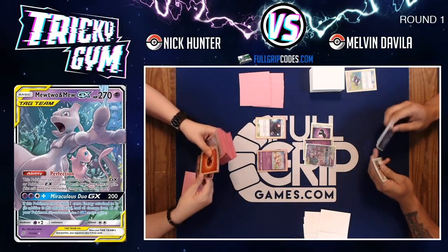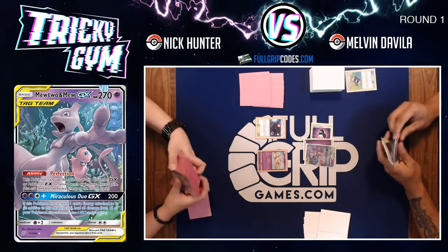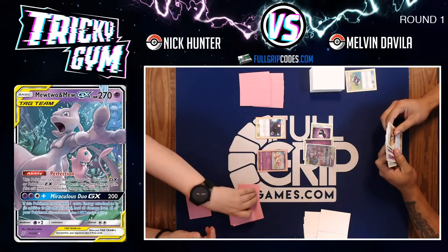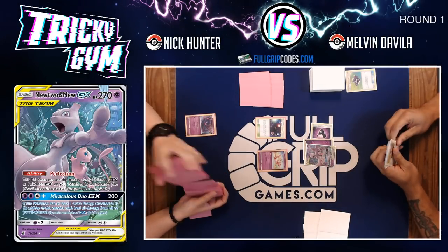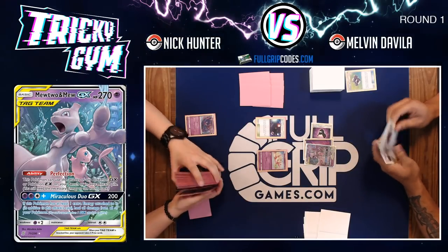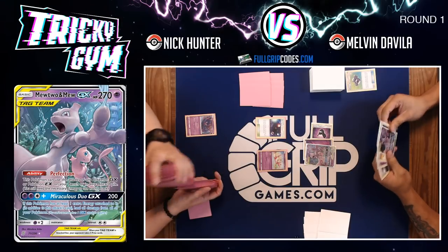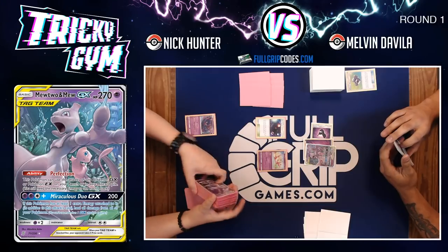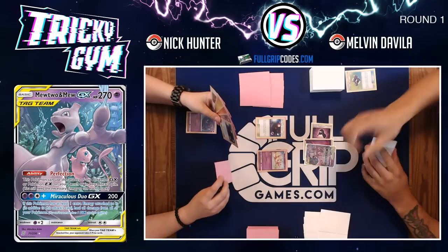Nick Hunter plays an Ultra Space and is going to get to look for an Ultra Beast — we'll see if he goes for the Blacephalon or a Poipole. From a quick glance, Nick Hunter's list is pretty similar to the list I've been playing on stream, with the Blacephalons, the Ultra Spaces, the Naganadel line, and the Reshirams.